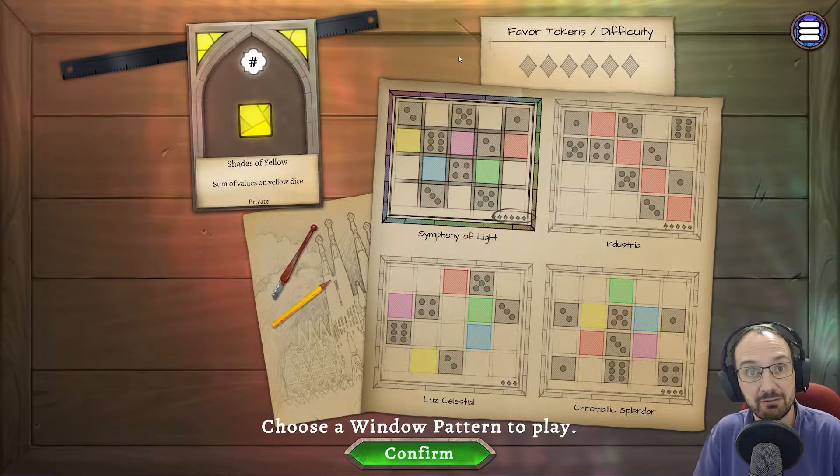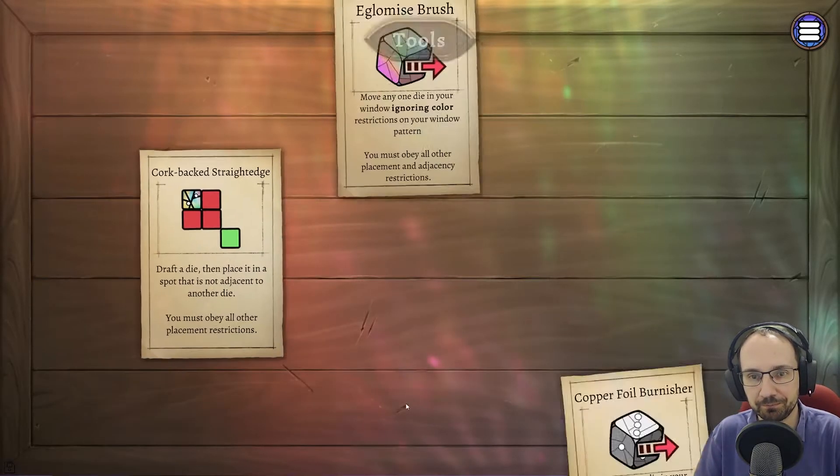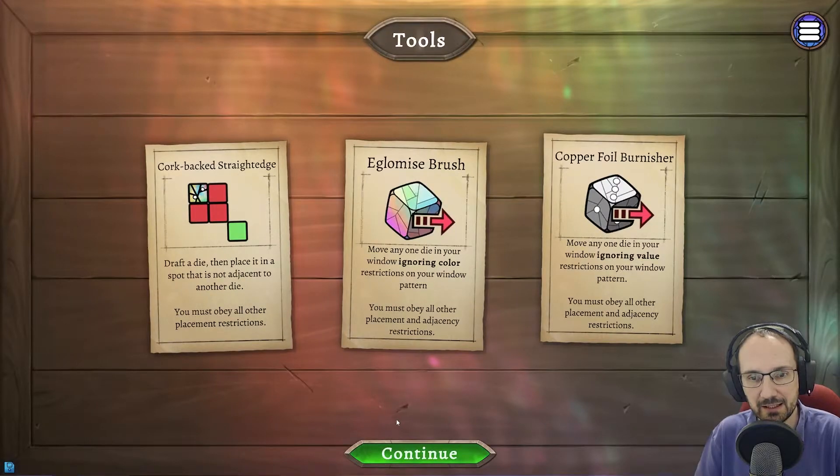Whoever has the most points at the end of 10 rounds is the winner. So we choose our board, this is our private objective, and these are the tools available to us. Every game randomises three different tools. These are the things we can spend favour tokens on. The first time any player uses a tool, it costs one favour point; after that it costs two favour points for everybody.